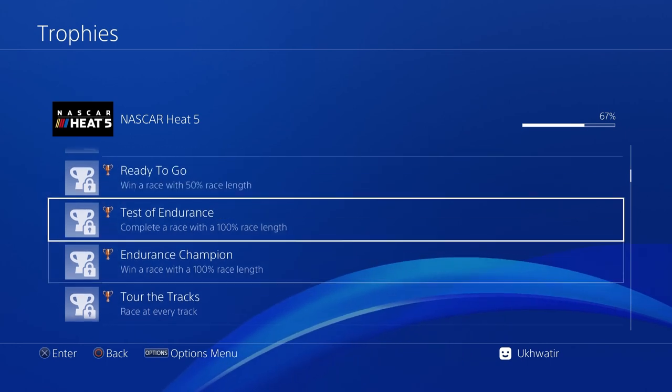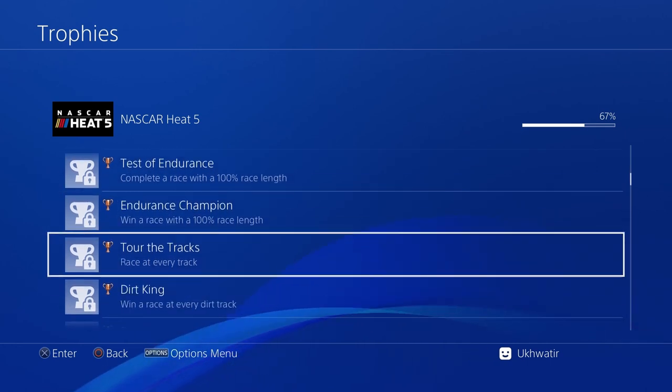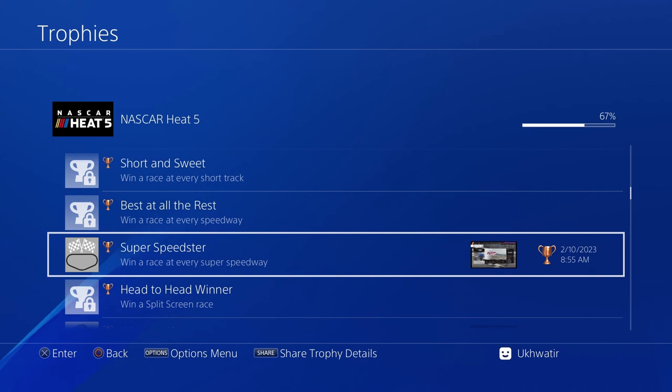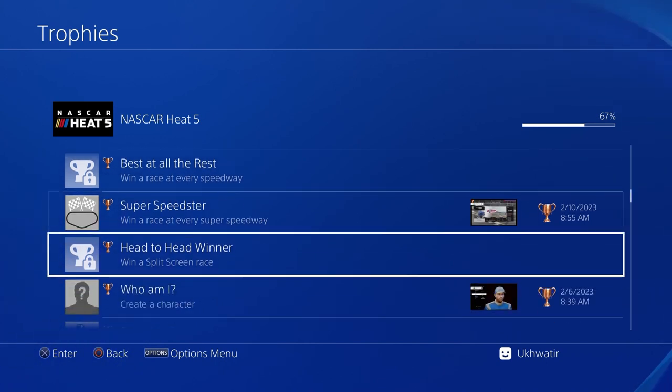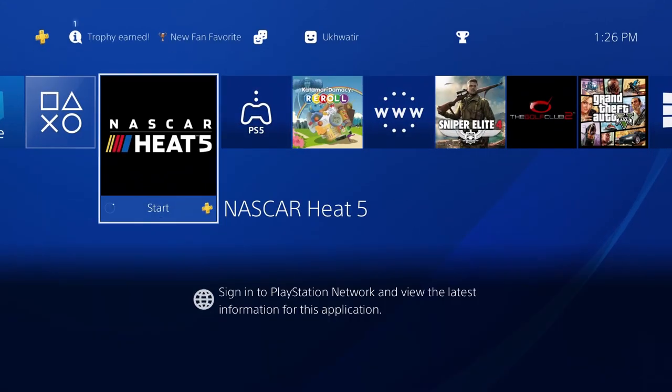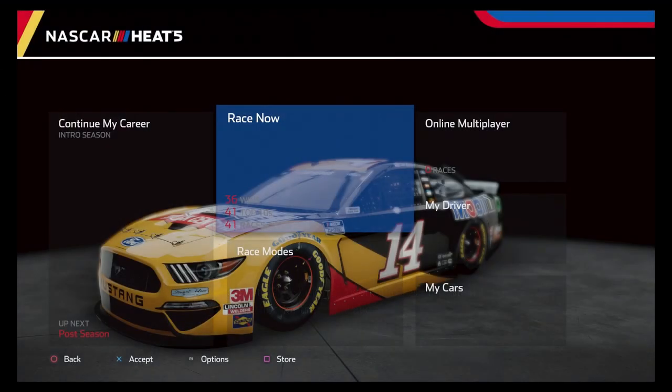You get one trophy for completing and one for winning, so those two will pop at the same time. You also have to race at every track and win at every dirt, road, short track, and speedway. Super Speedway we already got in Career Mode because that's just Daytona and Talladega. But that should be all the trophies left. We're going to get all of those and then finish off with the Platinum.